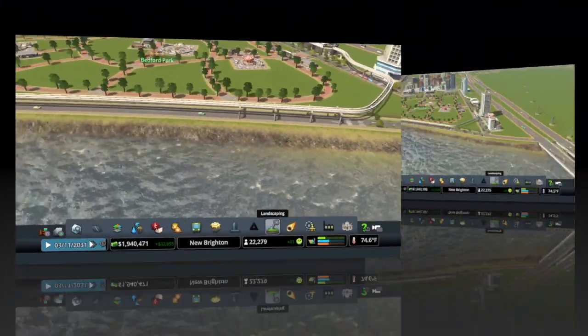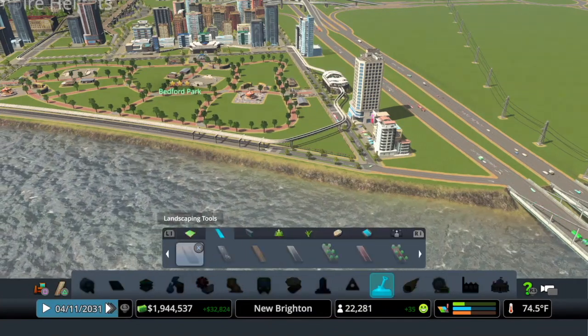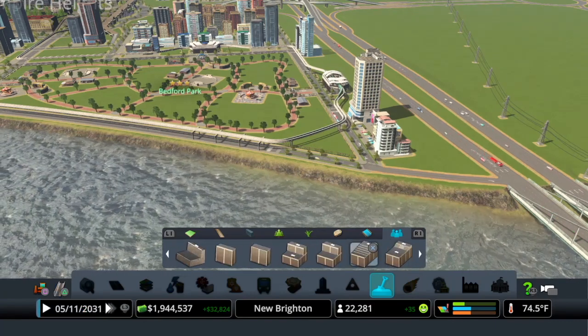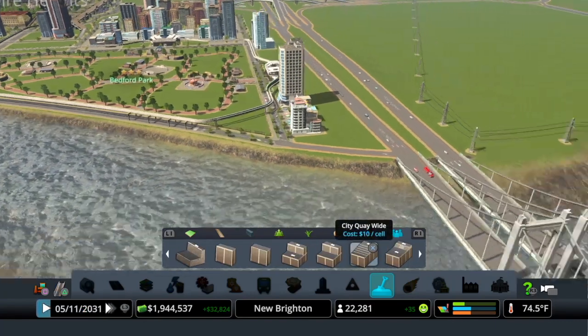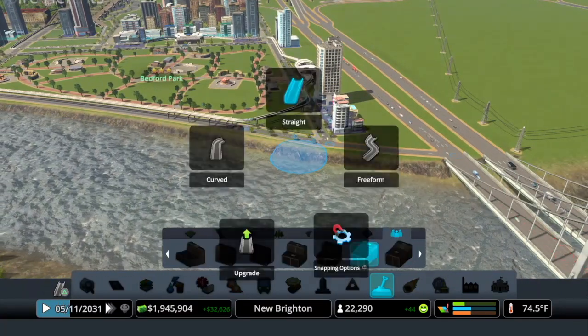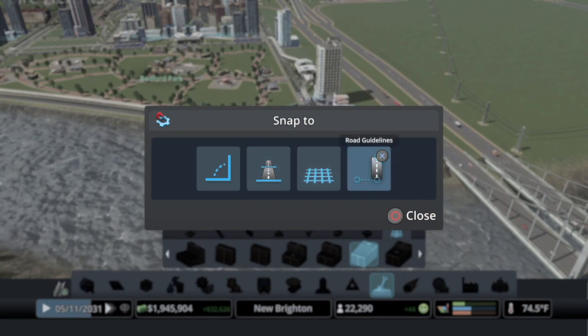Let's get into this — we're going to go into our landscaping tool, go to the content creator section, which is Bridges and Piers, and I think we're going to use these steps. I'm going to turn off snapping.